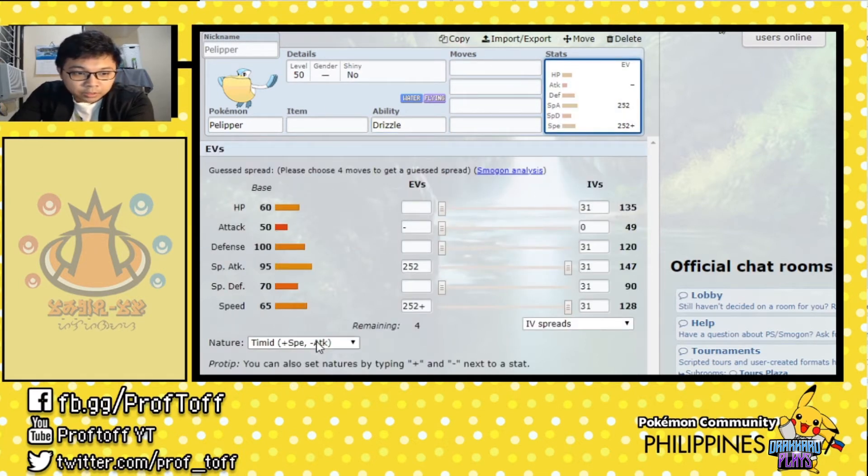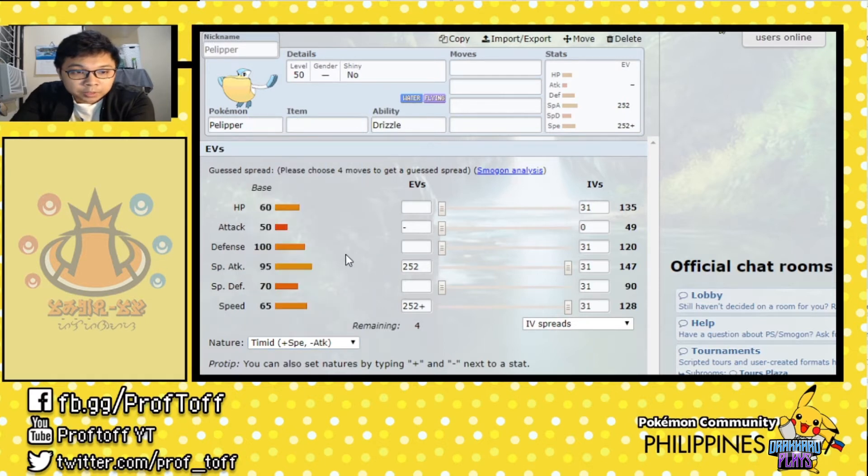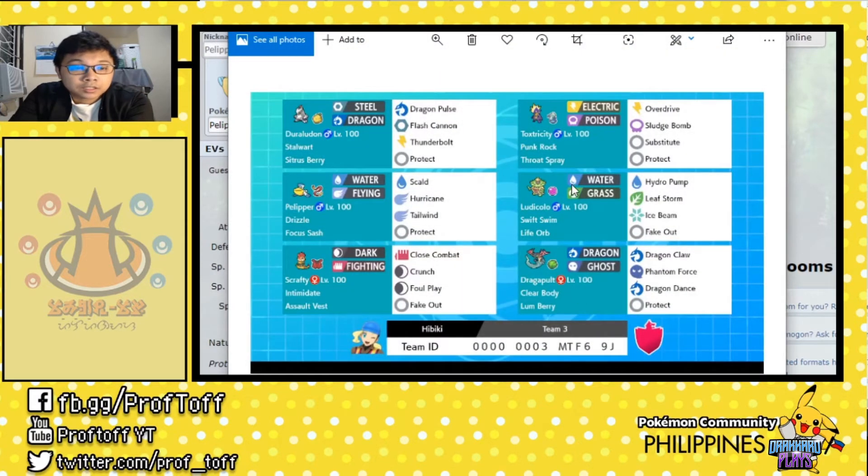Pelipper is a base 65 speed Pokemon, and normally you'd go either the slowest or the fastest, depending on the Pokemon you want to take out. Pelipper is more of a special attacker, and its typing being four times weak to electric means you really have to run Focus Sash most of the time. If you want a more offensive set, you risk losing your weather setter early.